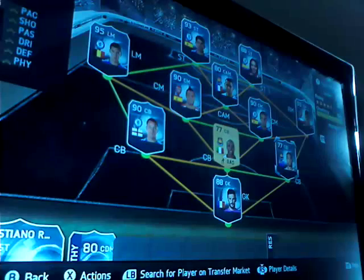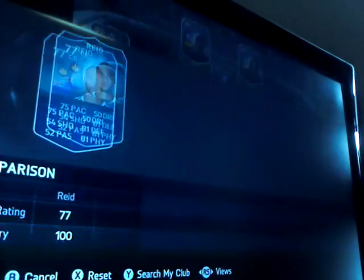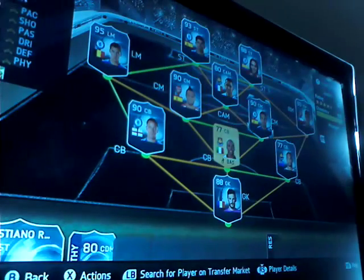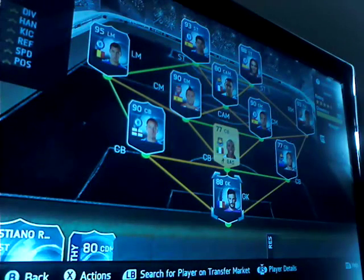Next we move on to Informed Winston Reid. This guy is really good in real life and I really like him. He's got 75 pace as well, 81 physical, and 81 defending — this is the Informed version. There's only one on the market. He's quite good in real life too. If you want, you can put Fonte or Koscielny there, but I went for Winston Reid.